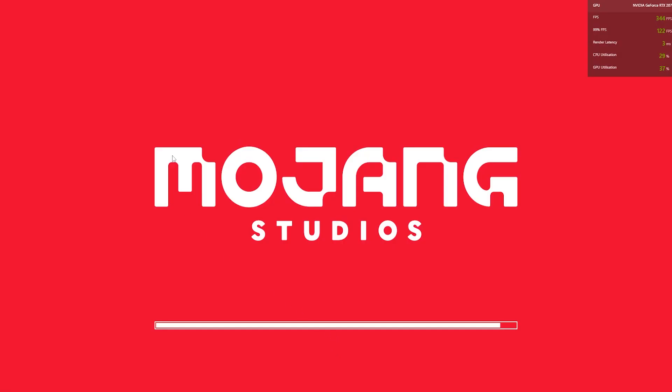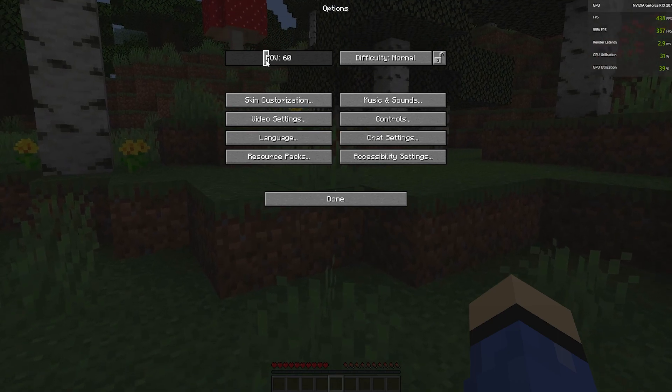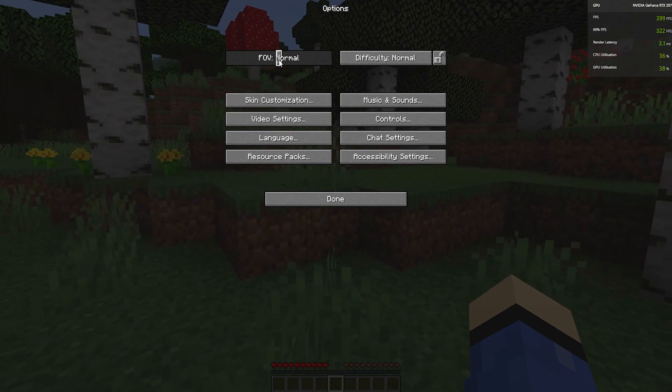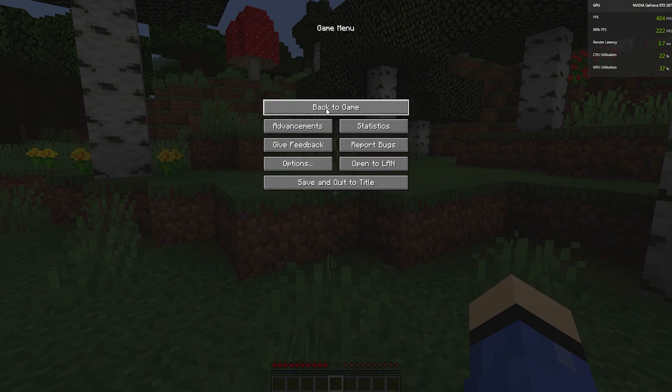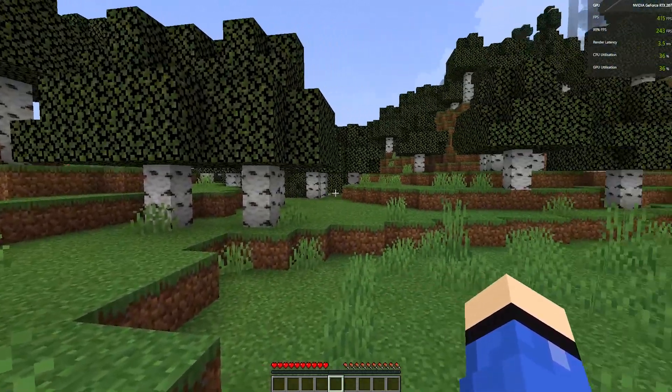Click Done to apply the settings and let them load. Once back in game, note that lowering your FOV further will actually give you more FPS, but I prefer it up higher so I'll leave it at default. Click Done, then Back to Game.